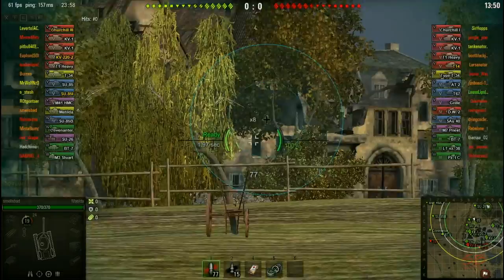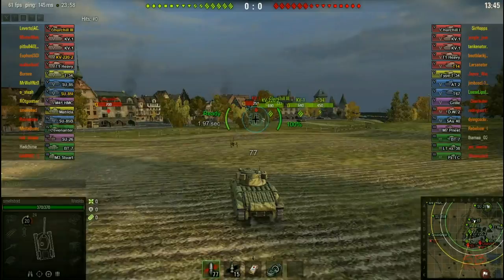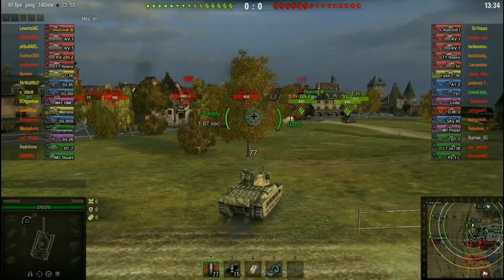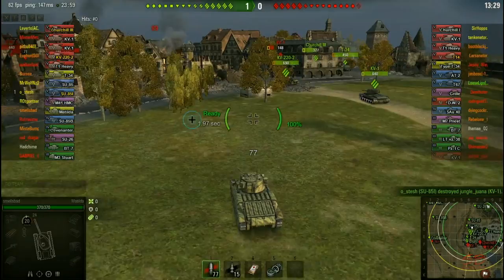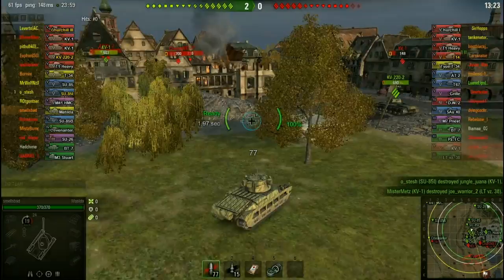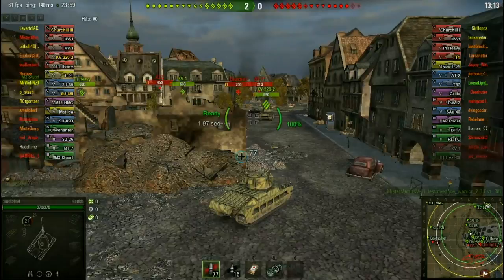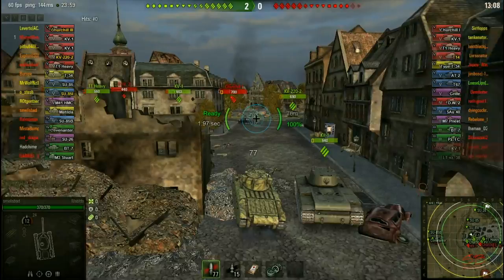Sometimes you'll get bloody awesome games from me, other times absolutely terrible games. What's going on here? By the time I get there everyone will be dead. Where are they? We've got two arties — arties are always a problem. What's he doing? We've got a Churchill. Can we shoot anything? I really need to look at the map more and figure out what the hell I'm doing.